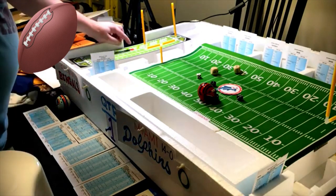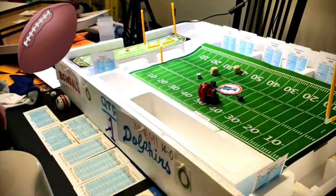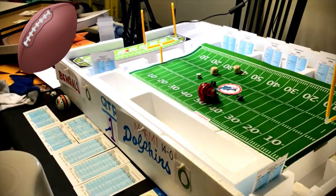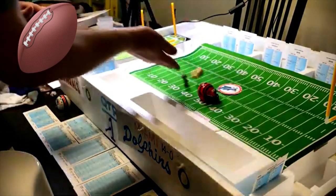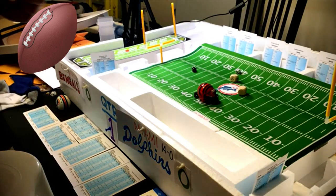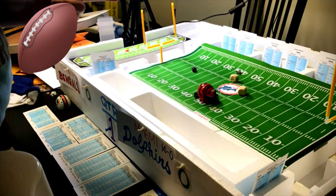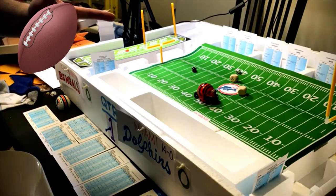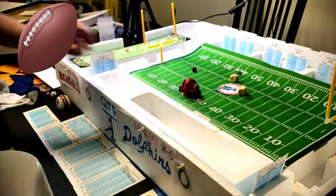Cincinnati has first and ten at Miami's 45. Short to split end Joyner — roll a six on the defensive card, negative nine — sacked. Second down: end run with halfback — roll a five, possible fumble, negative three, don't fumble — lose three yards.